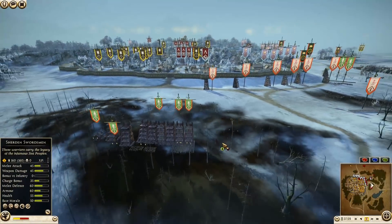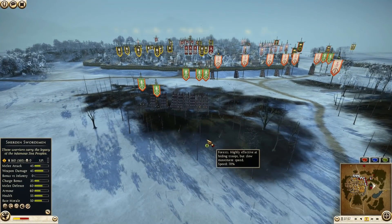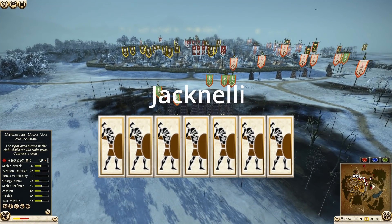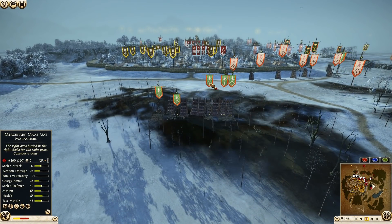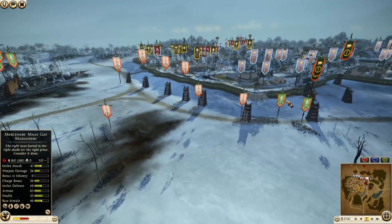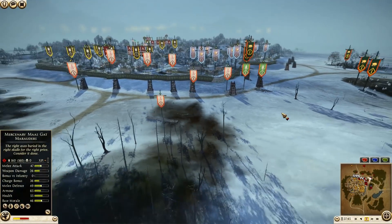Let's take a look at the armies. First out here, we have a Saba force being commanded by Jack Nelly. From what we can see, he's got seven units of mercenary Mascot Marauders.